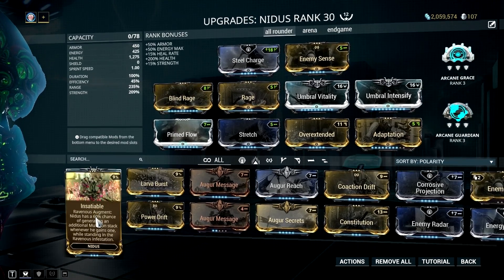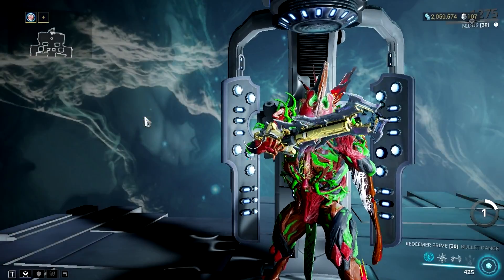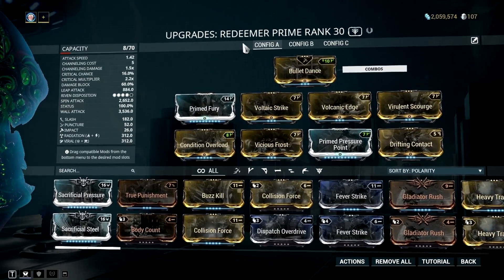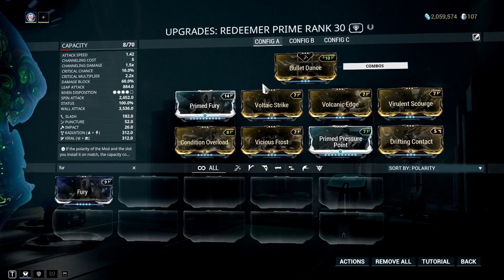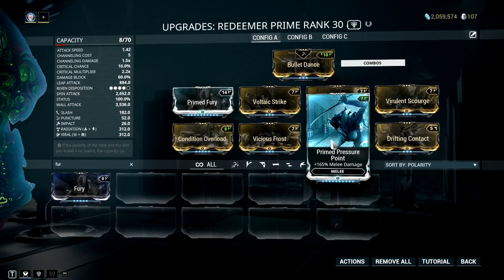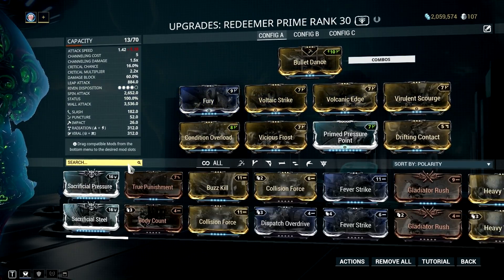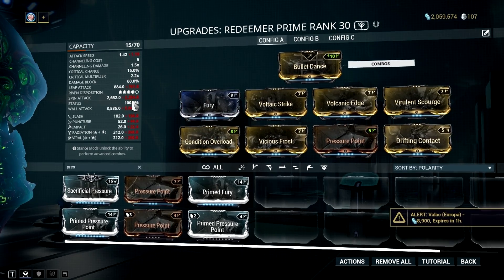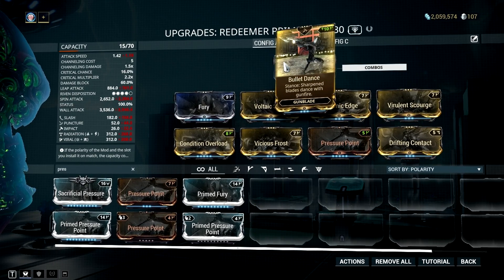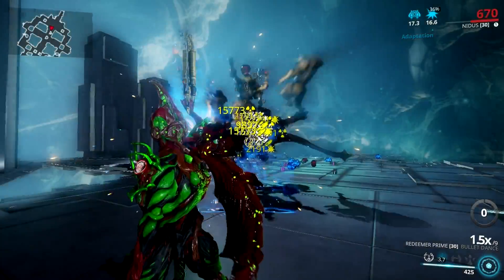You can use other mods in the Primed Flow slot — for example, the Insatiable augment. Now let's proceed on how to mod Redeemer Prime. Modding Redeemer Prime for this synergy requires no effort. You can achieve this setup with 0 forma — even an unranked Redeemer Prime can do the job, just slower as the attack speed mod will be missing. What you need to do is achieve 100% status chance with the help of 4 dual status mods plus the Drifting Contact mod. Add Primed Pressure Point and Primed Fury, and you have a gunblade that will wreak havoc. The normal Fury and Pressure Point mods also work for this setup if you don't have the primed versions. Add Condition Overload to increase your damage. With 100% status chance, the Bullet Dance mod turns our gunblade into a rapid-fire shotgun, which means we can proc a lot of status, increasing our total melee damage. Against level 130+ enemies, this combo is pretty wicked — just group them with your Larva and kill them with your Redeemer Prime.